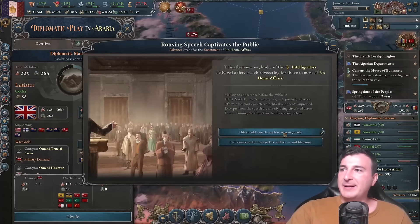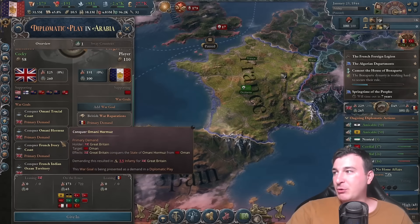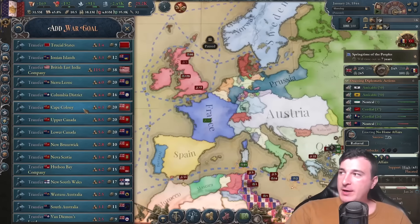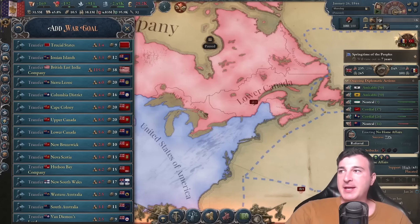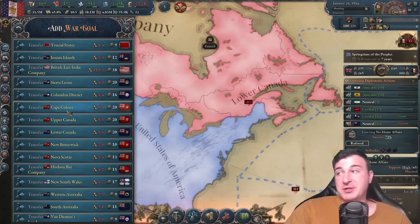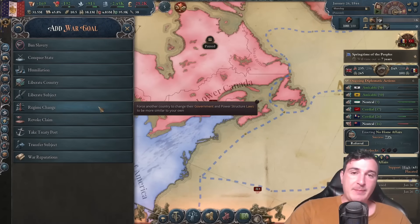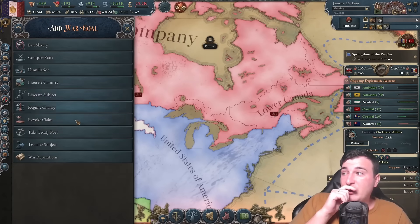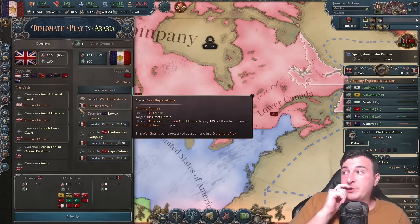Sacré bleu — Britain is now a rival. Omani, Trucial States, Hormuz, Ivory Coast — I'm going to take your colonies. I feel like taking British Canadian possessions, which will get me all that income from the future massive nation of Canada, and this was also rightful French clay a while back. I can't add Upper Canada, so let's add South Australia to prevent the Australians from unifying. We only have so much infamy to spare, so we're taking limited amounts — Cape Colony is a good one too.